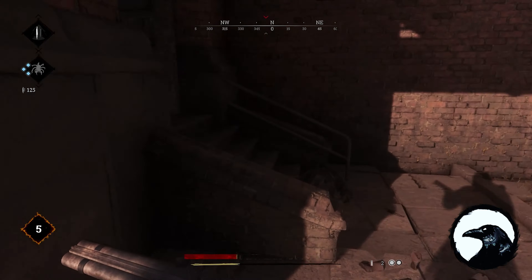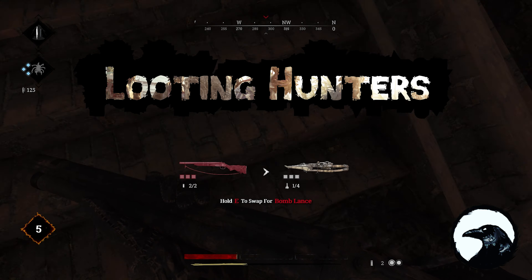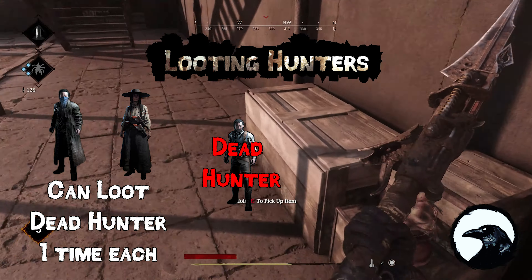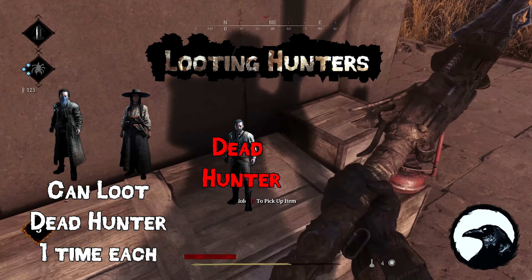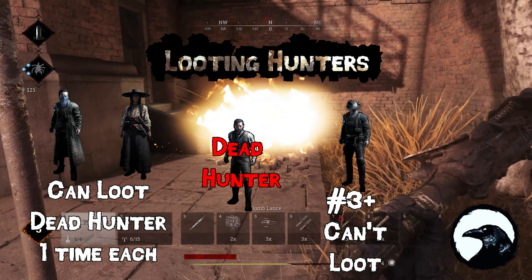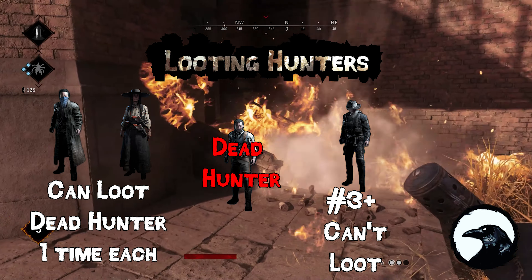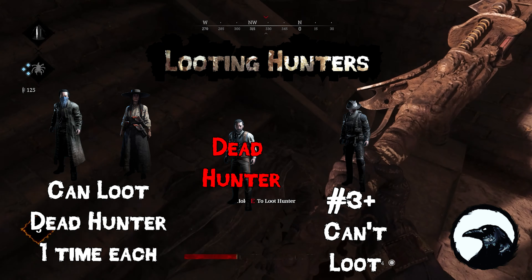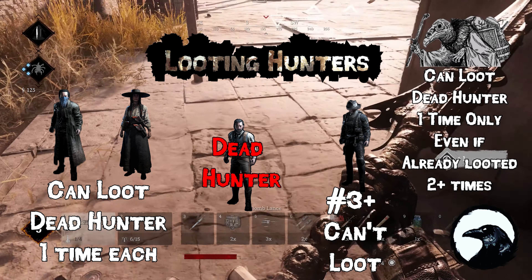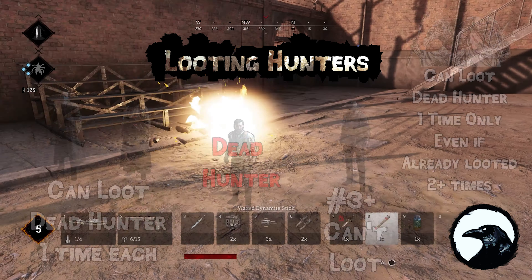I'm gonna explain the mechanics of looting a dead hunter. When you kill a hunter, two people can loot that hunter, and after that second person has looted, no more people on your team or other teams can loot that hunter — no matter what. The only exception is if a person has the Vulture trait; that person with Vulture can still loot that hunter.